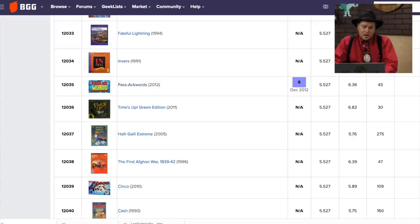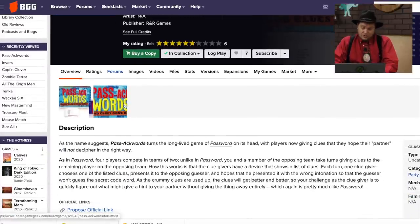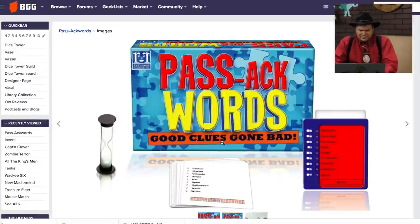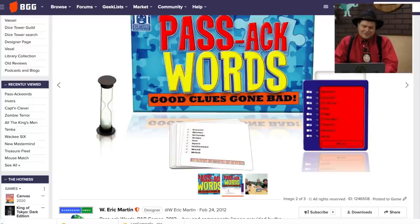Ackwards — I reviewed this game. The title is definitely a punny thing. This is password where you're giving clues that you don't want your people to decipher in the right ways — you're using crummy clues so you don't want the guesser to guess the secret word. I remember playing this and thinking, meh. R&R Games for a while made several games with these red screens where you can see the secret words.